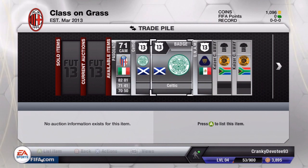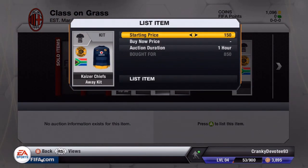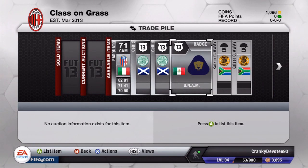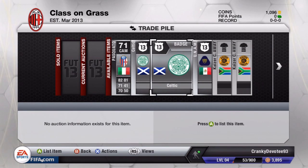In the background I've done some trading - I have six items in my trade bar and we're gonna start off from the right. First off we have a Kaiser Chiefs away kit I bought for 1200 coins and another one for 850 coins. The cheapest on the market at the moment is 2500 coins, so I'm gonna sell mine for around 2000, maybe less - this one listed for 2200 coins.